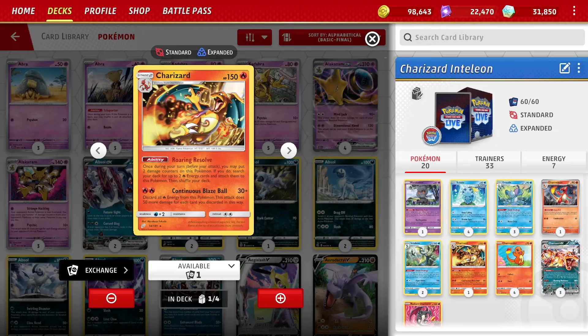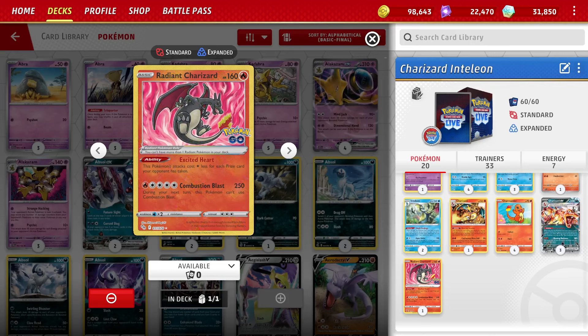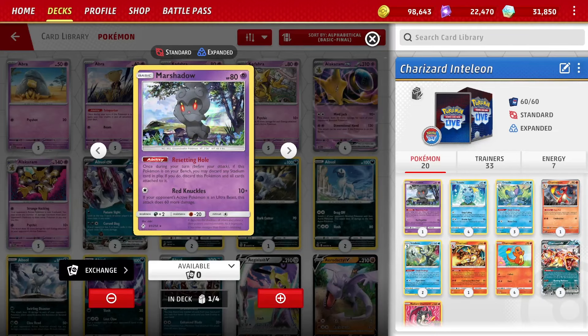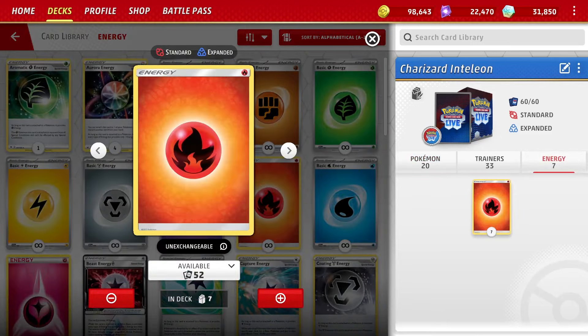Ten Types' list had a different Charmeleon and played Charizard V-Star, but I'm playing the Charizard from Team Up — from the Relentless Flame theme deck. It has a nice attack that scales: Continuous Blaze Ball for two fire does 30 plus you discard all fire energy attached, doing 50 more for each energy discarded. So you can get 130, 180, or more. That's very good. And to help power it up we have Charizard EX's Roaring Resolve — once during your turn, put two damage counters on this Pokemon, then search your deck for two basic fire energies and attach to this Pokemon.